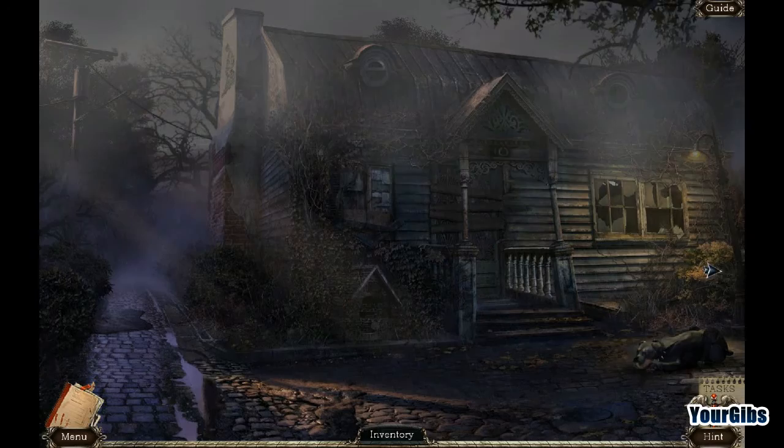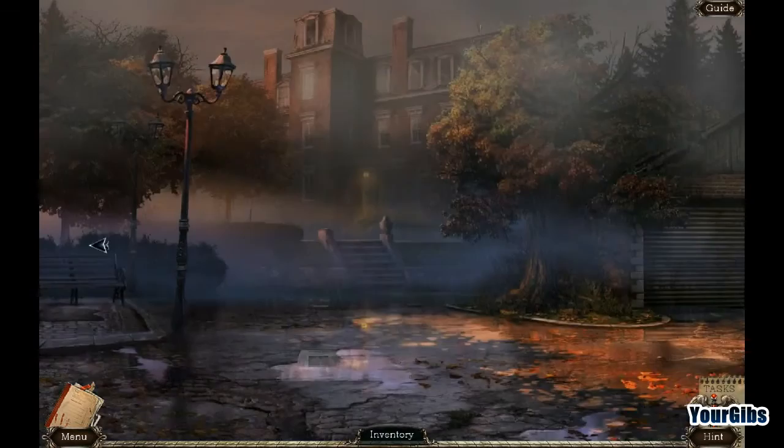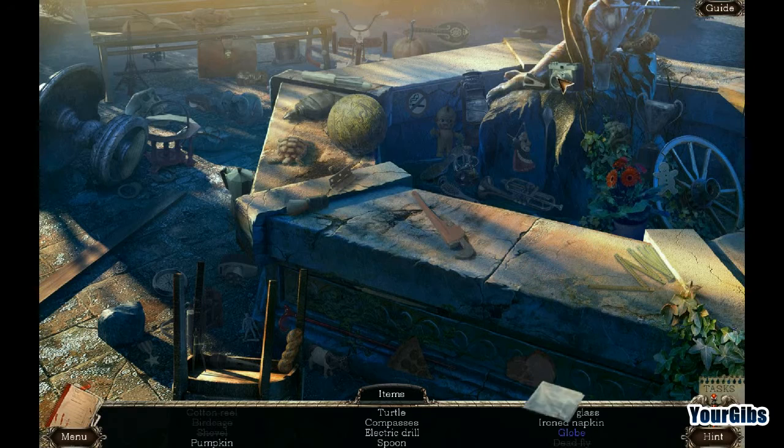I don't see any morphing objects here. We still have lots of places we can go and visit here. Let's take care of this one. This improvised ladder certainly could use more steps. Sure it could. Pizza. Fly swatter. I thought that was going to work on the fly swatter. Gross. I can't believe we smacked the fly. That's kind of funny — funny gross, but still funny.